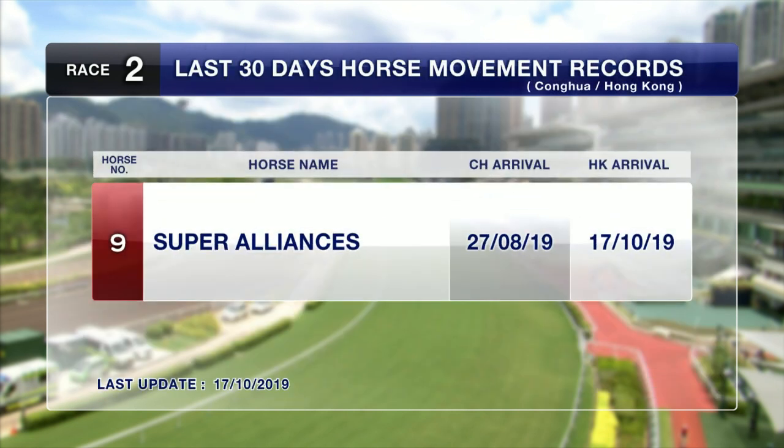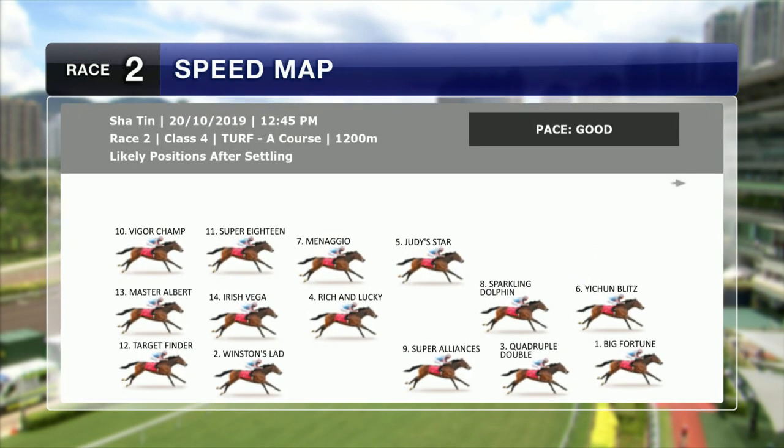Super Alliances, the son of Zichinto, has been the only horse in this race at Chunfa leading in. How does this unfold with all this unknown speed? There could be a high degree of variance in this speed map. Yeshun Blitz has got that wide draw of 14 but we know he can get out and get rolling forward. Big Fortune showing pace in his run, Sparkling Dolphin showing a little in trials. That means Quadruple Double from gate number one should get the perfect sit behind the leading few. Super Alliances has been going okay in trials. Judy Starr, coming out of Griffin races, has gate number nine so he'll have to slot in somewhere.